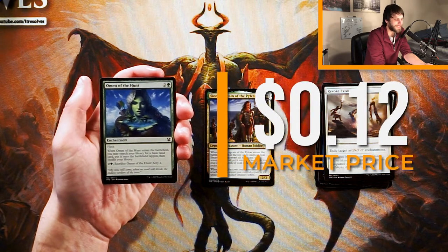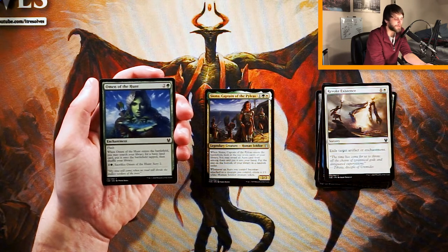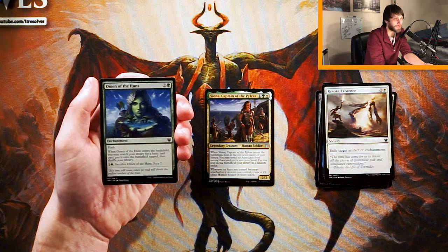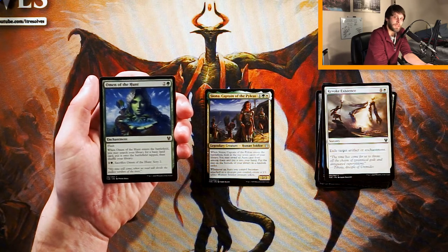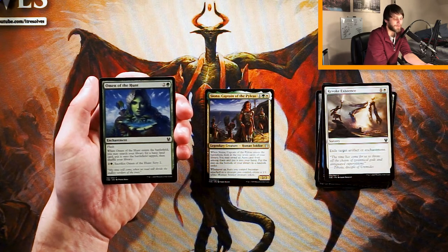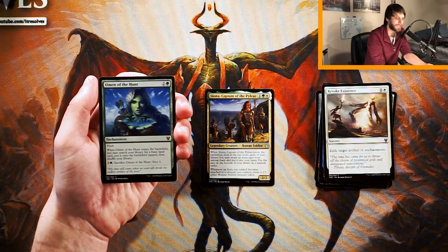Omen of the Hunt is two and a green for an enchantment. It does have flash, so you can play it at instant speed. When it enters the battlefield, you can search your library for a basic land card, put it onto the battlefield tapped, and shuffle your library. You can also pay two and a green, sacrifice it, and scry two. There's a full cycle of mono-colored omens in this set — they're all pretty good, they're all enchantments, they all help with devotion, they all trigger Constellation, and they all do pretty relevant things in limited. This obviously ramps you and hopefully fixes you if you need a second color, then smooths out your draws when you find time to use the sacrifice ability. Absolutely would take it if we didn't have Siona.